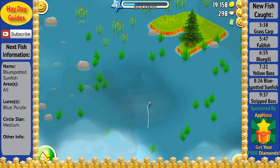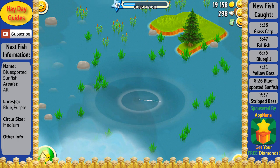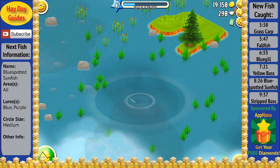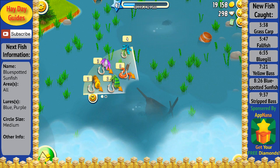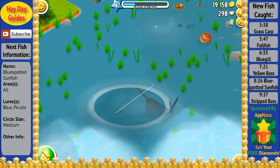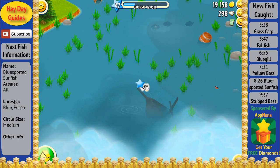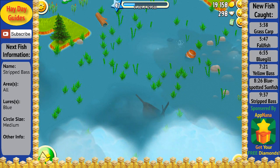I'm going to go ahead and speed the video up here a little bit again as we continue trying to catch some more fish with the blue lures. This one's kind of an interesting battle — the fish almost gets away once, then a second time. It's definitely a really big fighter, and I thought it was going to be a new fish, but unfortunately it's a Northern Studfish, which we've already caught. On to the next area, and as we cast our lure in here, the fish isn't putting up much of a fight, and as we catch it, we've got a Blue-Spotted Sunfish, which is another new fish for us. So we can add that fifth fish to the scrapbook now.